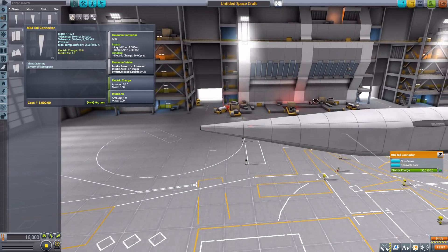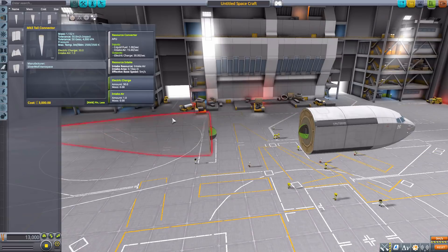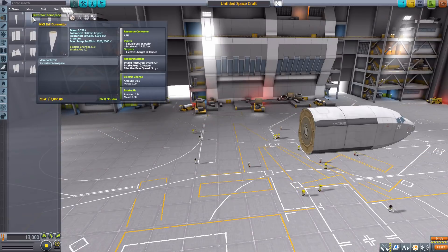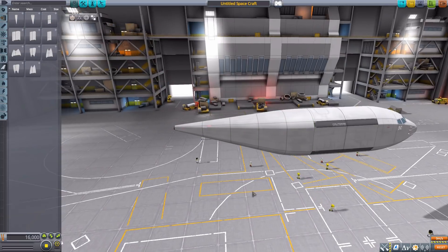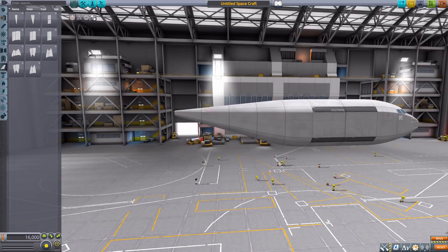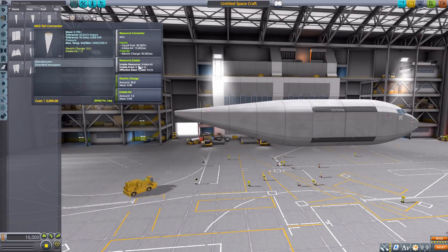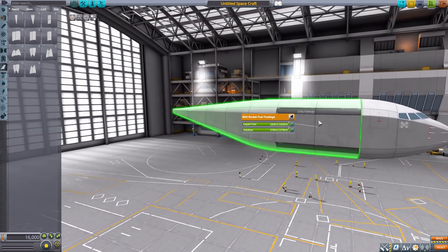If you don't want one that's quite so long but still want the resource converter aspect, there's the Mark 3 Tail Connector Smaller — same name, just smaller. I quite like it since I'm not a huge fan of overly long parts. It has the same stats: resource converter, built-in electric charge, air intake, and a tiny little APU door to open and close.